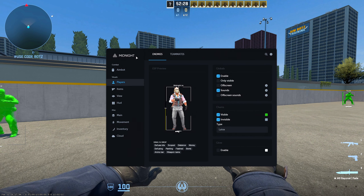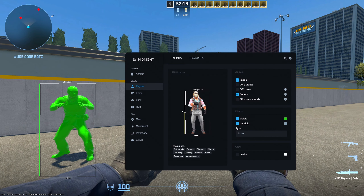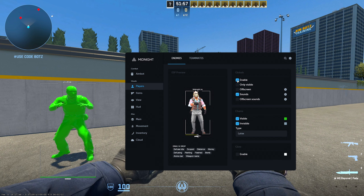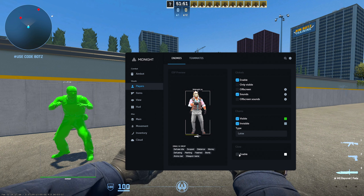In the Visuals tab, you have Players, which is basically the ESP. It's very cool — for example, if you want the health bar at the bottom instead, it's literally drag and drop and it will change immediately. You can also put the weapon icon on top. You have Defuse Kits, and you can enable or disable the ESP on visible, off-screen, and sounds. You also have Glow, and you can change the color of the glow exactly how you prefer it.